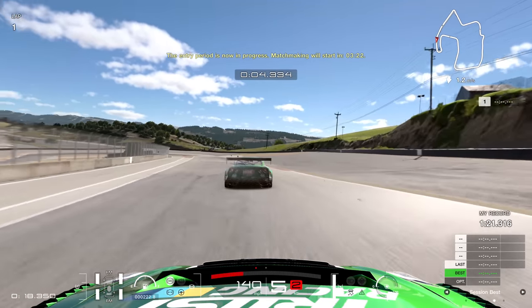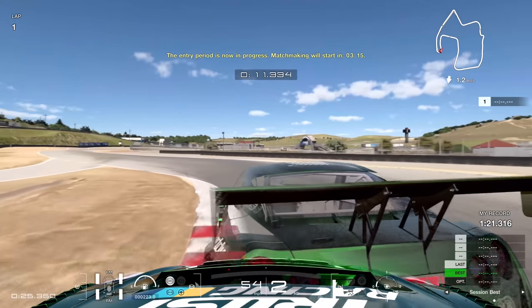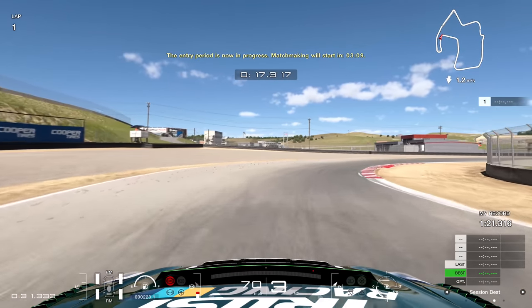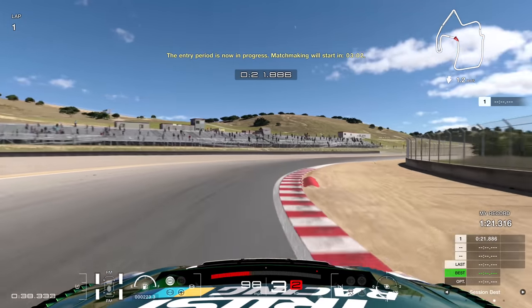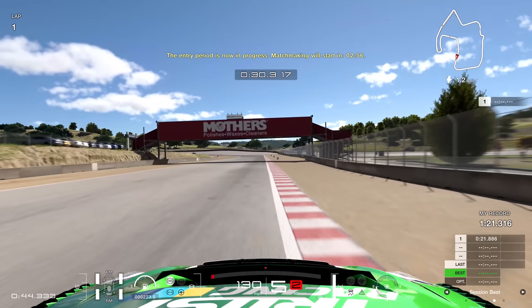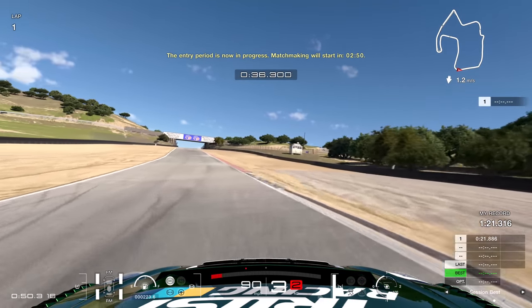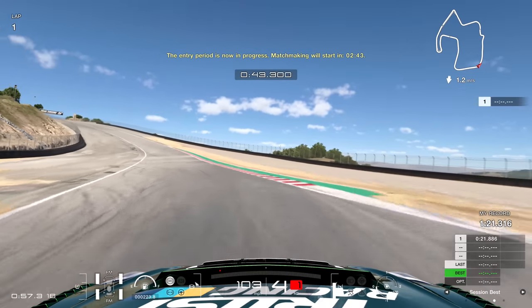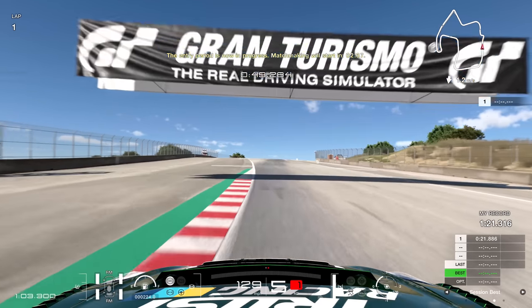Braking on the white line on the right-hand side into turn one, carrying speed into the apex, accelerating out in second gear as early as possible. Back over to the left — I actually understeer here, braking and turning a little too hard, missed the apex. The ghost pulls away by about a tenth, maybe a tenth and a half. Getting close to that sausage curb and on the power as early as possible to carry the speed onto the straight. Looking for the three board on the right, braking on it, two gears down, then rotating back on the power — you carry a lot of speed through there.